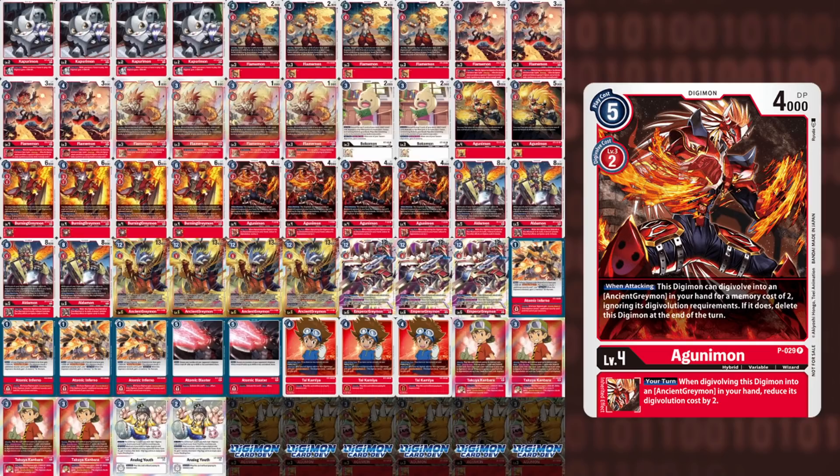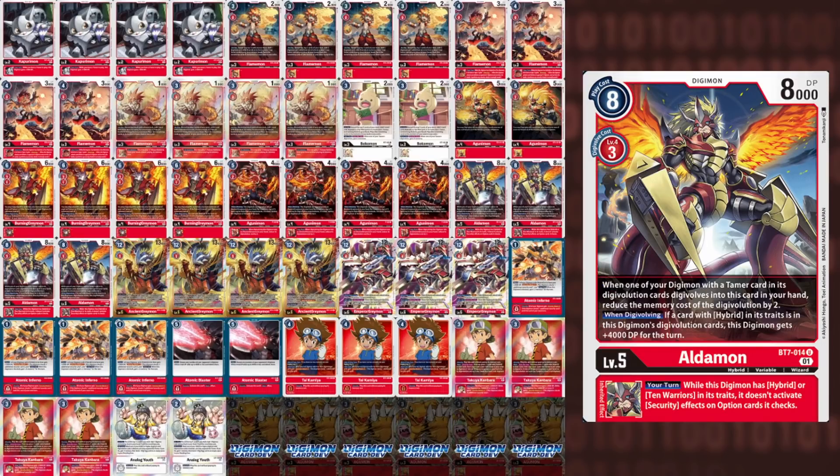Our only level 5 that we play is the new BT7 Aldamon. If you have a Tamer in your source, you're able to Digivolve into him for 1, and then if you have a Tamer he gets plus 4,000 DP. And ESS, if you have a Hybrid or 10 Ancient Warrior on top, he is able to gain the Delicate Plant style of ESS, which means cards such as Vulcan Hammer, Schwartz, Wyvern Breath, whatever it may be — you can just ignore them because you have Delicate Plant set up. We only play 4 level 5s in this build because you're mainly focusing on the Ancient Greymon warp Digivolution, so you don't have to climb as much as you think. However, if you build in the raising, then you will have to, so keep that in mind when planning your ratios.